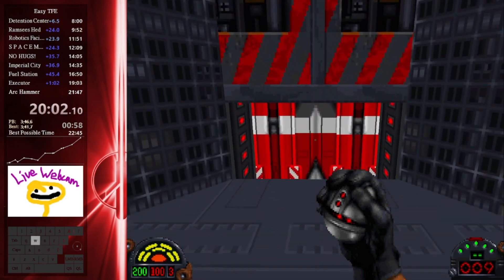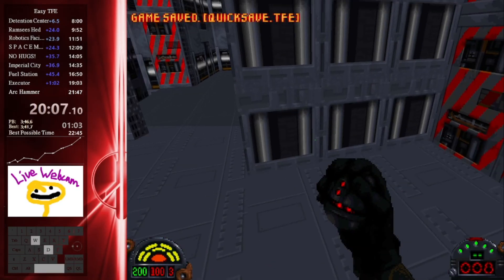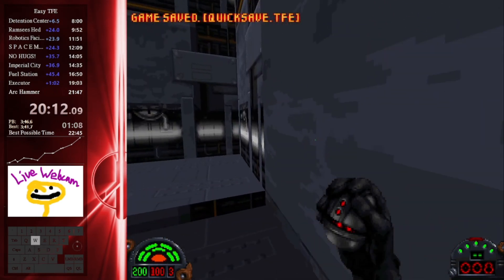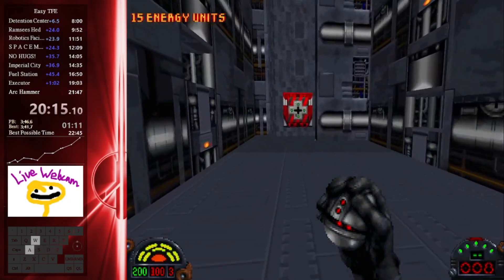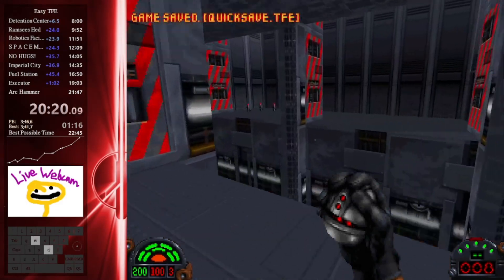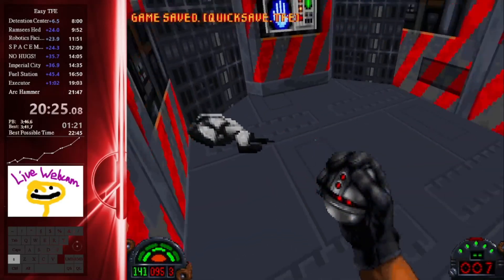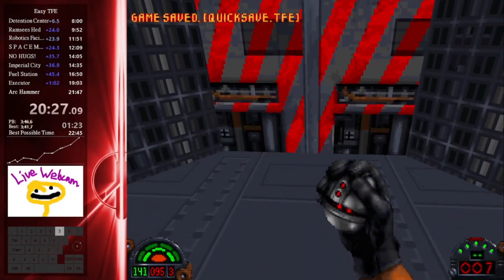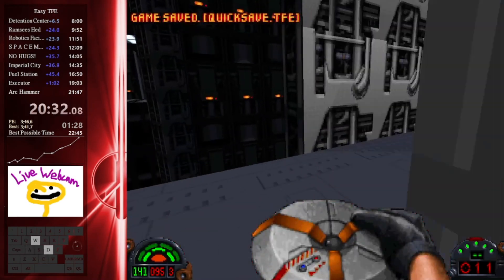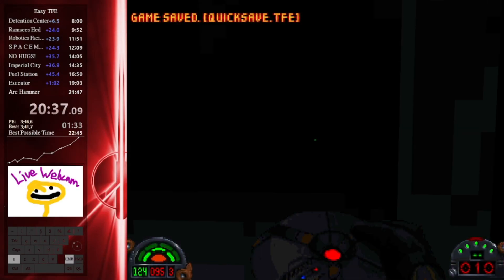Upcoming here is a really difficult thermal detonator jump — I activated the elevator slow so I'll just wait for the second cycle. There we go, first try — really, really nice. Coming up, we're going to be planting the second bomb, which is probably the easiest one, and then moving through. Tight jump here, nicely done. Second to last elevator. Here we're going to do one more mine jump and then head into a switch puzzle — this is going to be an excellent time and probably the last time to fit in donations.